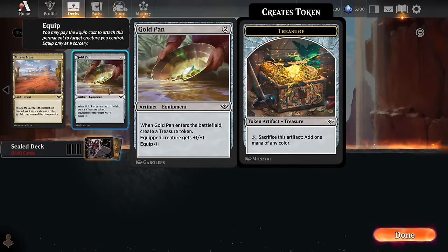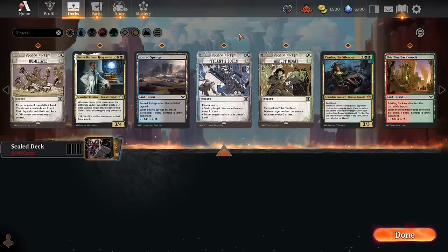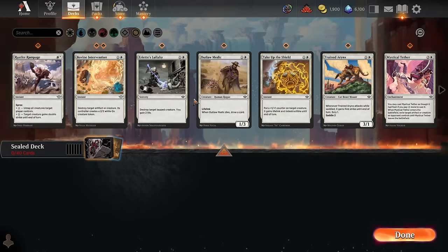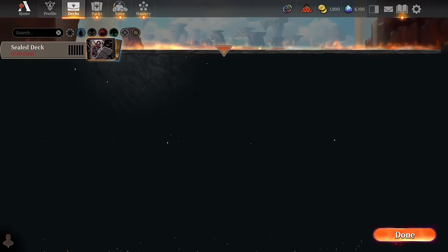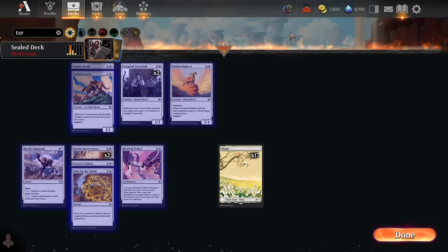Some Treasure Tokens from Gold Pin are okay, but just one treasure token is really not enough to call it full-on mana fixing, so not super excited about that. Let's check out all of our colors individually now to see what's looking sweet and what direction we're taking these incredible rares.